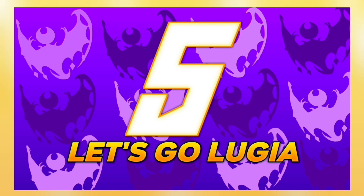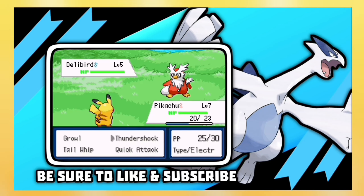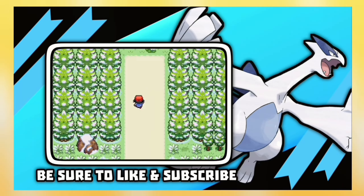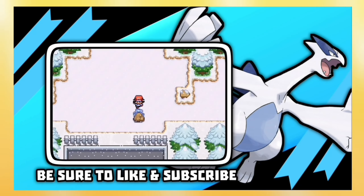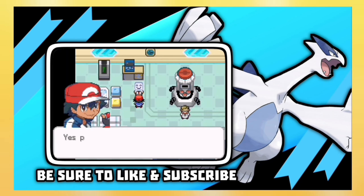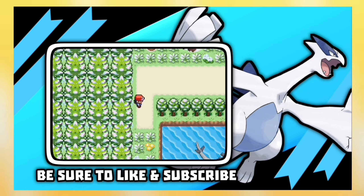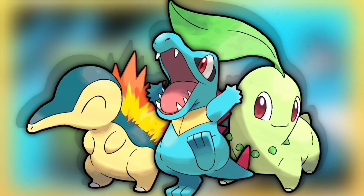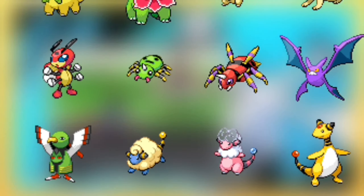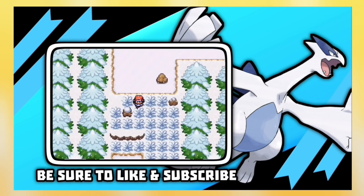For number 5 we have Pokemon Let's Go Lugia by Stone Dragon Team. It's a completed Pokemon GBA Rom Hack translated into English by Razen, and its story is based on Pokemon Soul Silver with small changes. It aims to take players back to the Johto region with a completely new map and Kanto and Johto Pokemon. Your enemies are Team Rocket, who are planning to take over the entire Johto region. Features include new story and Johto region where you can play as Ash, all Johto characters from the anime, EXP Share, Infinite TMs, good graphics, all Pokemon from Gen 1 to 2, and much more.